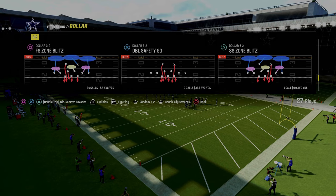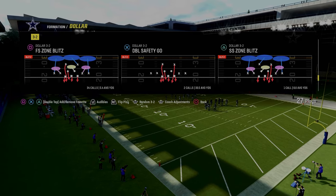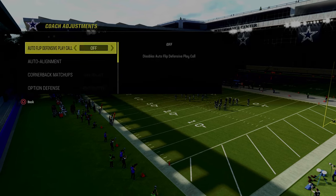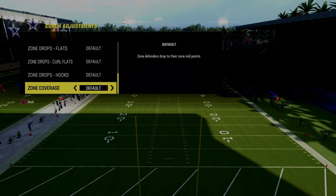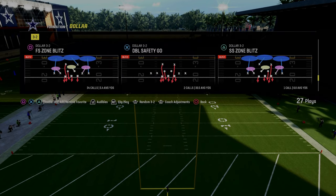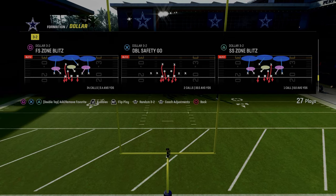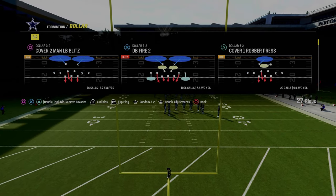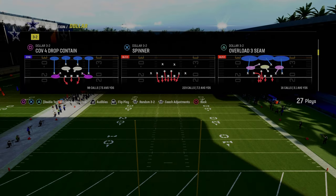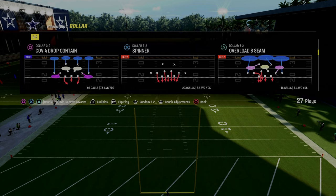There is another defensive playbook that a lot of people actually use — I personally was using it. It was the multiple defensive playbook where you could get the cover two press, which essentially had the same blitzing angle. The problem is they actually made a specific attempt to patch that specific play. Now you need to find that same blitzing angle and concept out of another play in dollar.